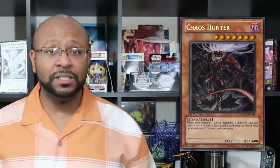Number 6 on our list is Chaos Hunter. Chaos Hunter is a level 7 fiend monster — when your opponent special summons a monster, you can discard one card and special summon this card from your hand. While Chaos Hunter is on the field, your opponent cannot banish any cards. Chaos Hunter is definitely a solid side deck card when it comes to decks like Luster Soldier, Thunder Dragons, and even the new Chaos deck; this will absolutely stop them in their tracks. Not only is it a solid side deck option against those strategies, but it gives you a 2500 body, which is actually very decent.